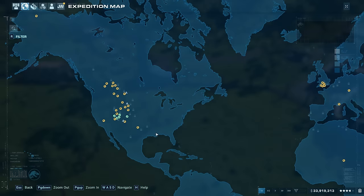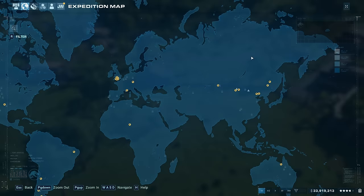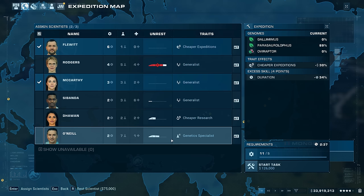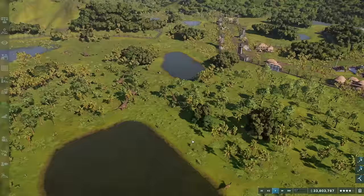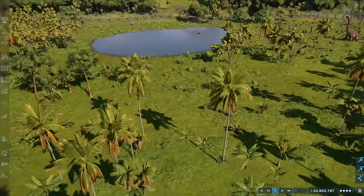Now we've researched our Gallimimus, so we need to go get our fossils. I imagined they'd be in North America, but I was wrong — they're found in Asia. I guess in Pangea that would be a lot closer than it looks on the map. Let's grab these fossils. We're going to rest up our generalist and genetic specialist because we'll be using them for synthesizing and fossil extraction, so I want them ready. One thing we haven't done is rename our Dryasaurus or Triceratops, so let's do that now.